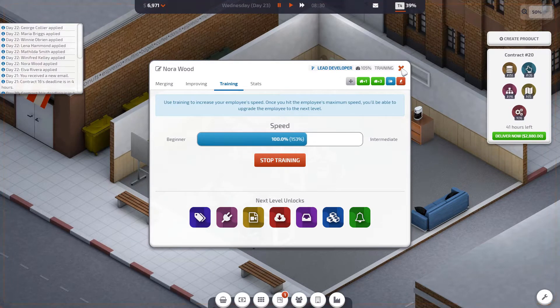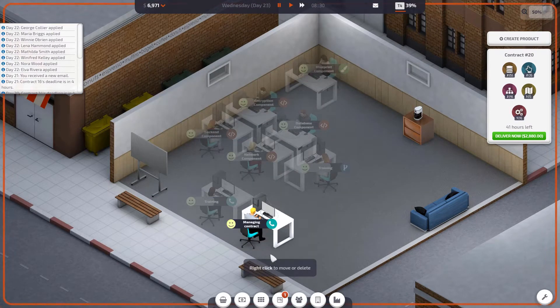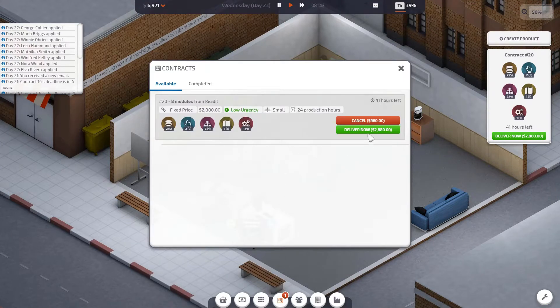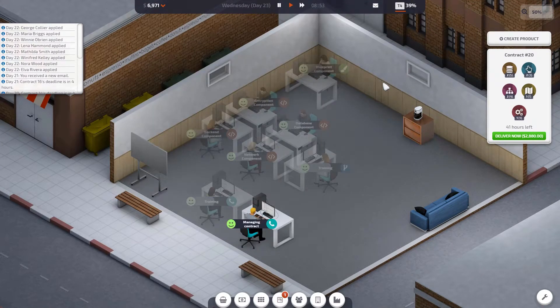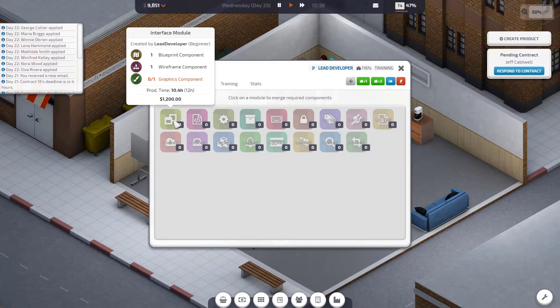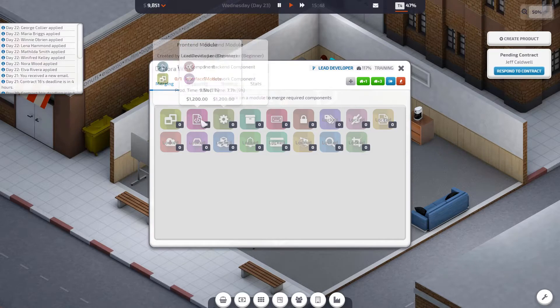All these next-level unlocks will eventually come to more use when we're creating our own product, which will be later down the line. We're still making a loss — we're on six thousand nine hundred and seventy-one dollars. This is going to be a pain.